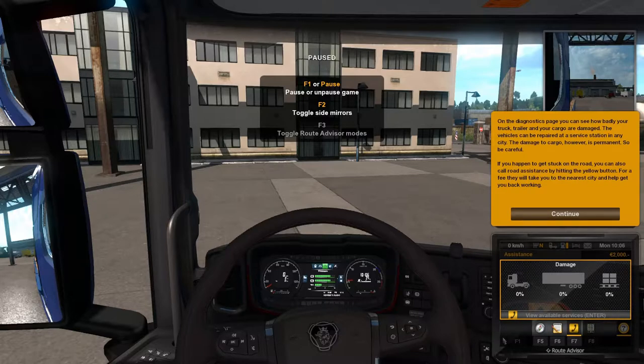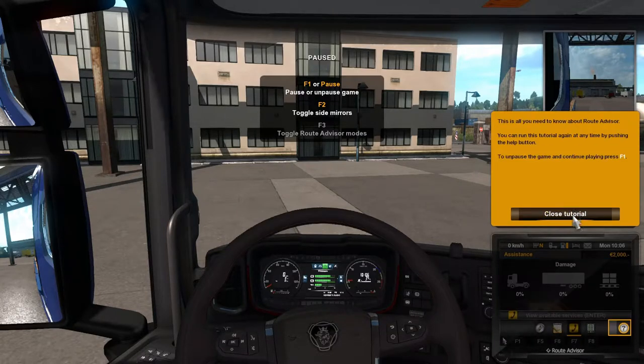On the diagnostics page you can see how badly your truck, trailer, and cargo are damaged. The vehicles can be repaired at a service station in any city. The damage to the cargo however is permanent, so be careful. If you happen to get stuck on the road you can also call road assistance by hitting the yellow button. For a fee they will take you to the nearest city and help you get back working. There's a call button down here.